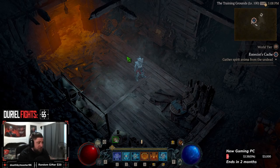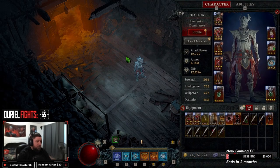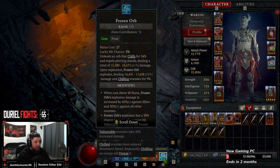Welcome back to the channel. We finally got our Blue Rose and we are running the Frozen Orb build. I'm very excited to bring this build to you — something different to play. This is the final end game variant, and we're going to go over everything you need: skills, gear, vampiric powers, and the paragon board.